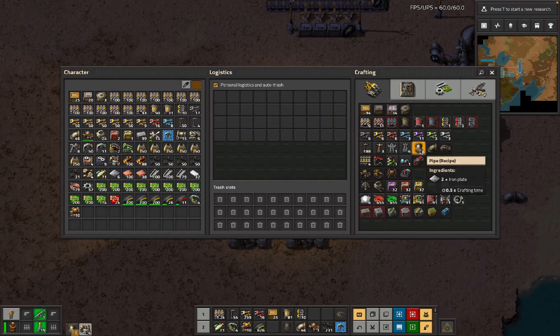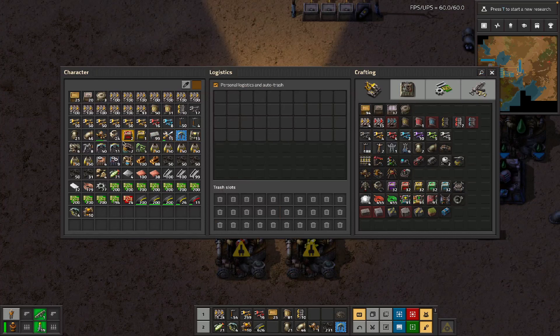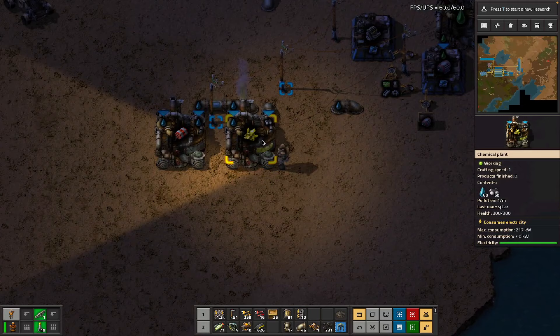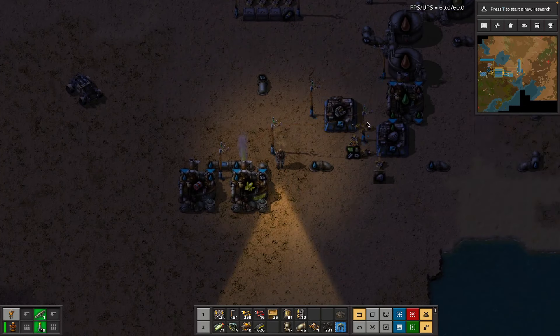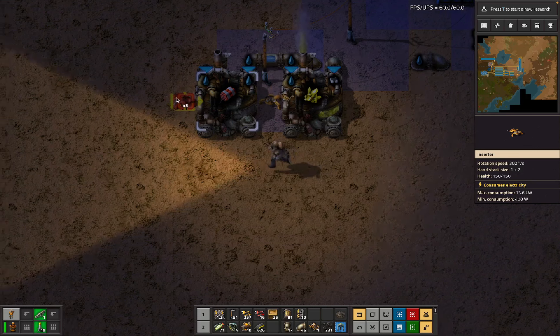I'm pretty sure I had a water pump over here - we do, okay, so we could do that. There's a pipe - oh yeah, remember when I was like low on pipe? I only have three pipes. Okay, don't make any of those yet. This is running, which is nice - give it the sulfur, you have a box in and box out.